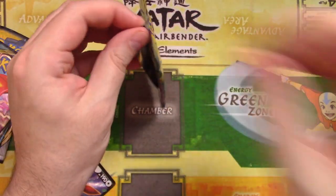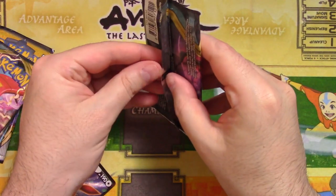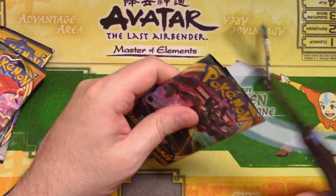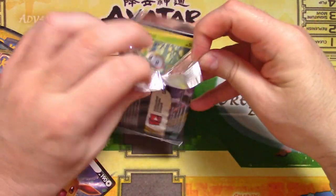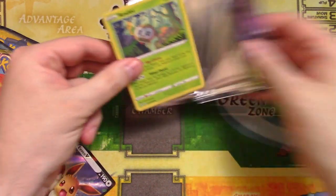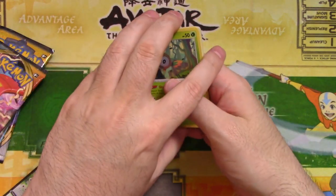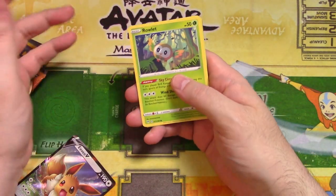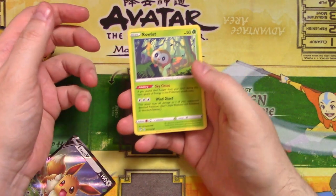Darkness Ablaze pack. Any of these cards that we pull are probably going to go up on my card store, so if you're interested, the link is down in the description. As I mentioned in other videos, it's a buyer's market right now for Pokémon — a lot of these cards are pretty cheap, even a lot of the rares. There are a few really expensive foil ones like the V and VMAX, but if you're just looking to get into the game, you can get an entire decent deck for like $2.